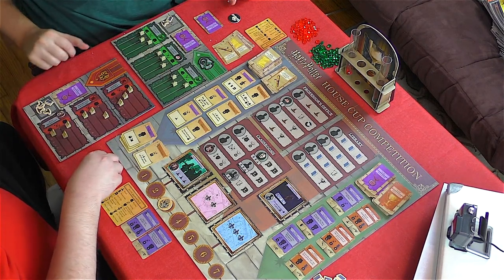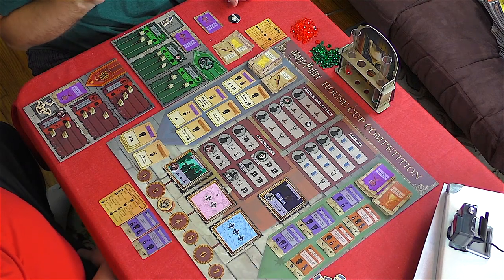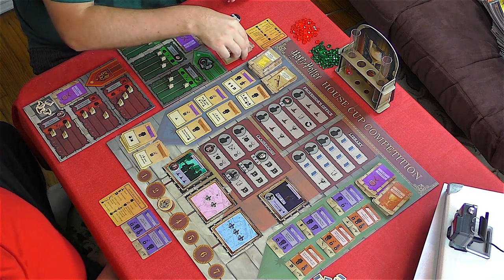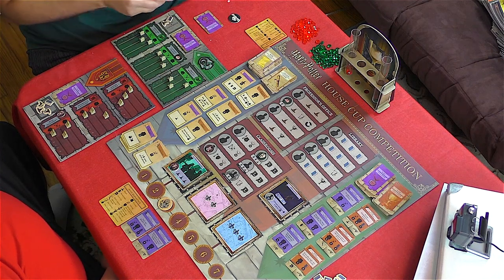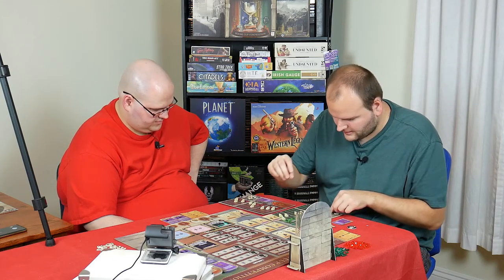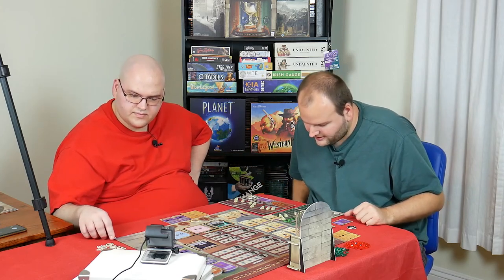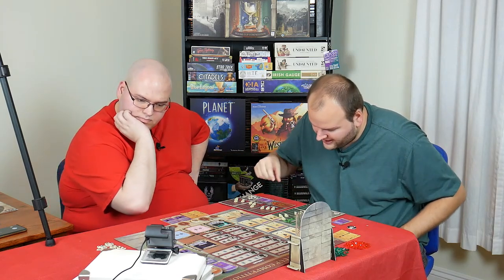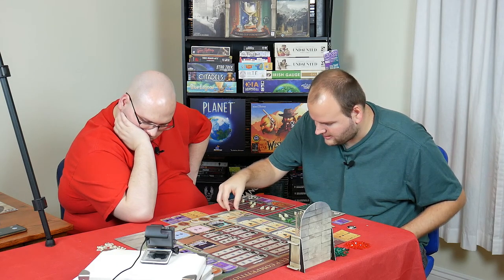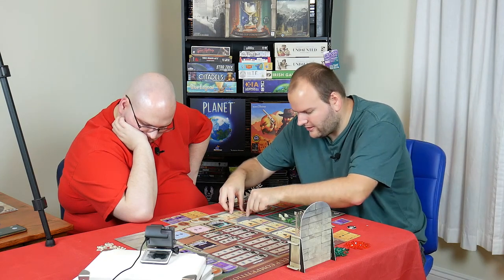I get two levels. I'll put one in Charms and one in Dark Arts, and then I can do a lesson here too. I'm going to pay my last magic token, and I can replace any or all face-up challenge cards and then take a challenge card.